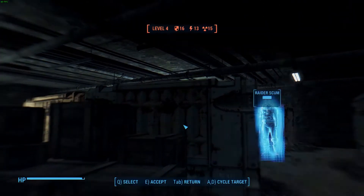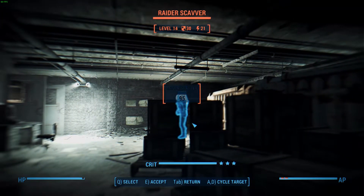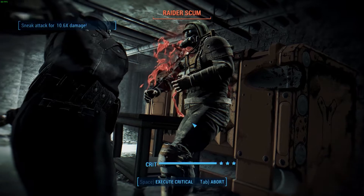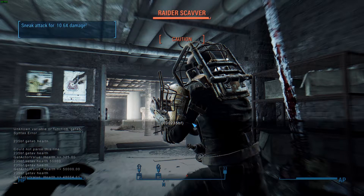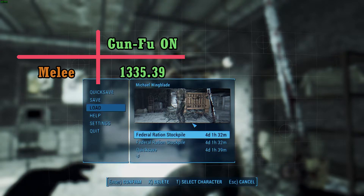Now we're going to test it with melee first. We're going to select the first raider here and select the edited HP raider as the second. We're also going to test it with a crit. Here comes the crit. We're gonna get the HP immediately — it's 48664.61. We're gonna reload and test the pistol next.